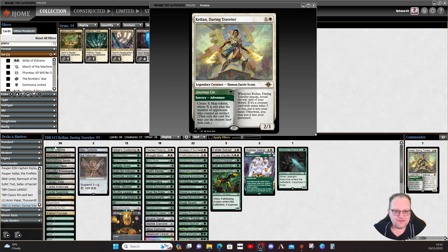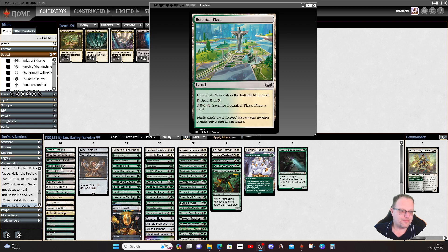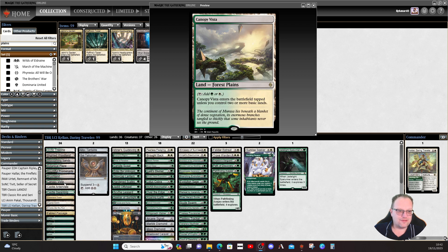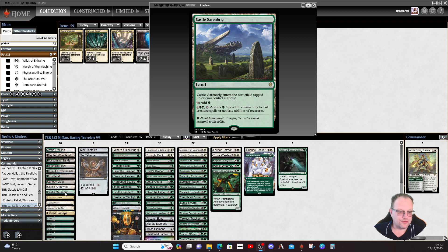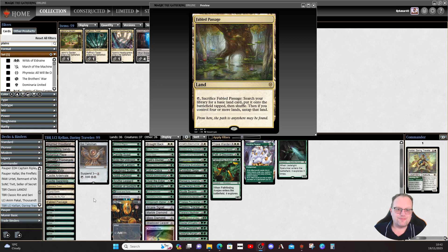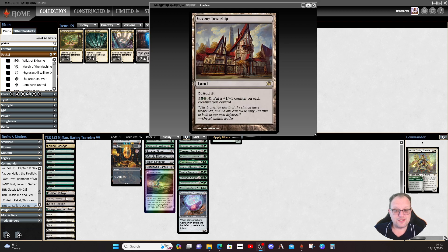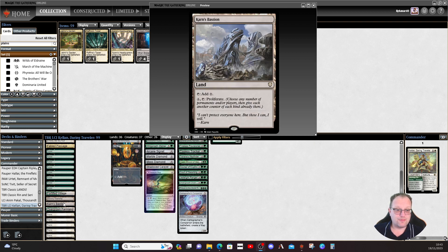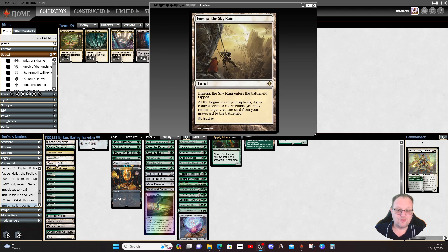Starting with the lands: we've got a lot of green-white dual lands — Blossoming Sands, Arctic Treeline, Plaza Promenade, Brushland, Canopy Vista, and so on. Both castles are here just to help — you can probably take out Castle Garenbrig and put in another Plains if you want. Fabled Passage is in. No Field of the Dead for this one. Fortified Village and Gavony Township to pump our creatures. I've also included Khalni's Bastion for some proliferation on those plus one/plus one counters.